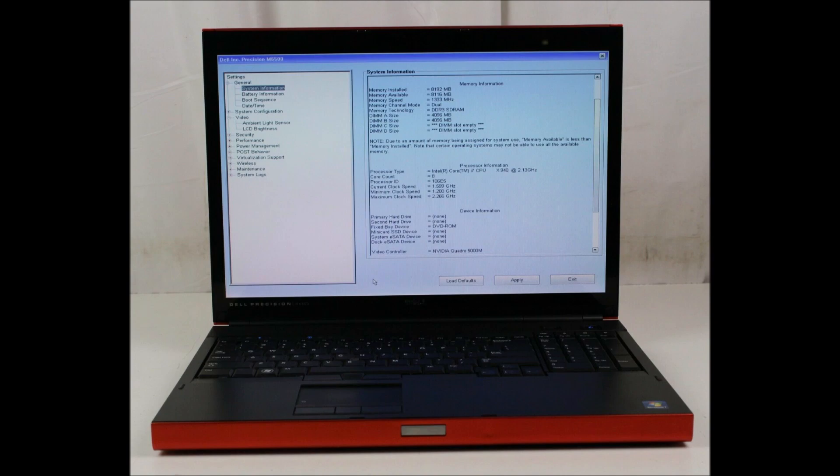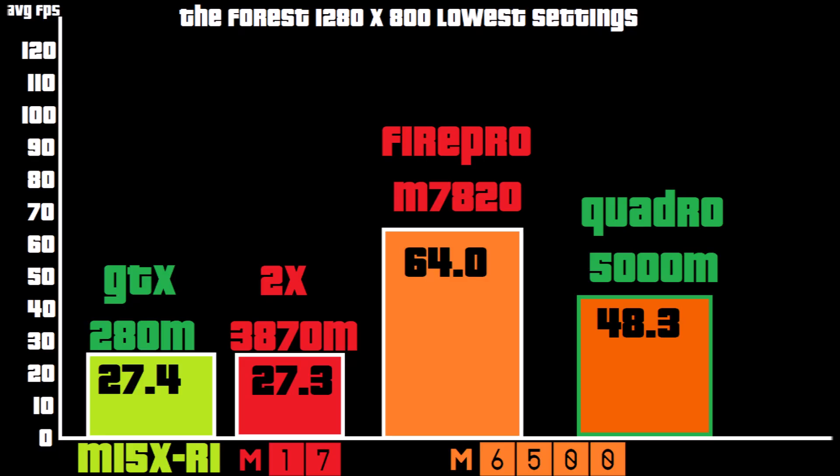We have five games, so let's get into it. First game is The Forest, this is an indie title. It was much better able to utilize the power of the Fire Pro card, because it's essentially a 5870 mobile card, which is a great chip. The Quadro is essentially a GTX 480M mobile part, which is still pretty good. As you can see, it's higher than a GTX 280M or twin 3870Ms in Crossfire, but it fails to match the Fire Pro.